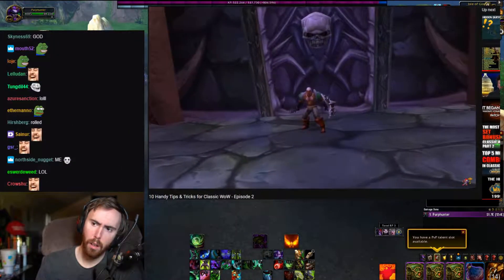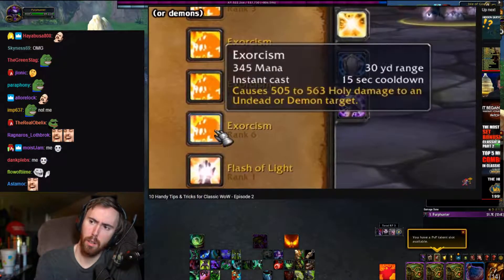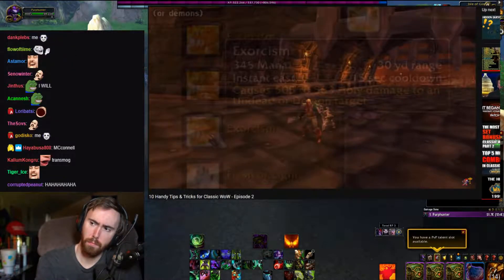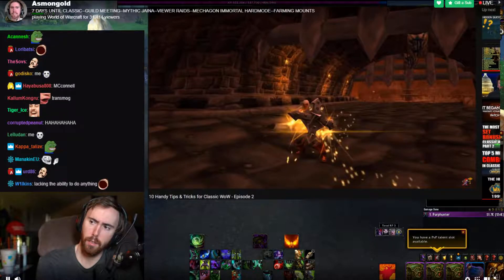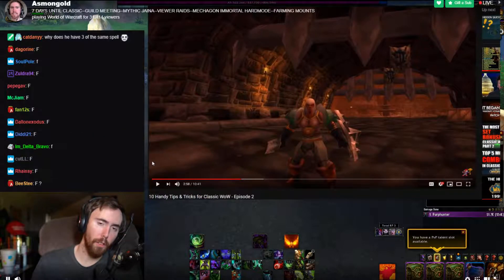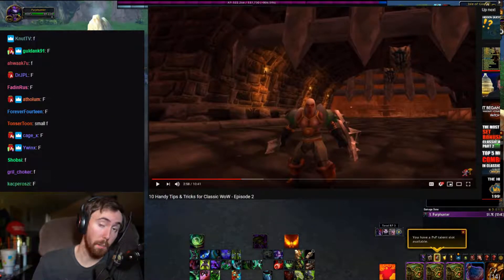As a paladin, one of the difficulties you'll find with your class is that you're lacking the ability to pull enemies from range unless they're undead. This can be pretty troublesome as protection spec and will usually require the aid of party members.